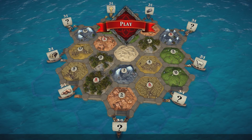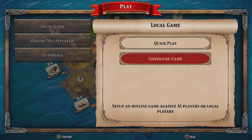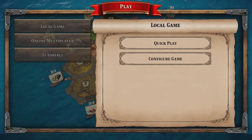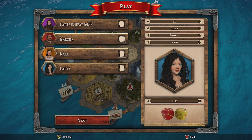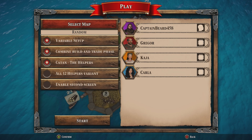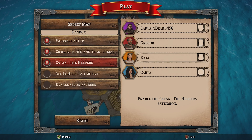Here we are in the main menu. For the purpose of this game we're going to play against the AI, because whenever I try and play against humans online I get absolutely owned — and you are all way better than me, you amazing Catanians out there. So let's play against the AI, which gives me no better chance of being successful because I'm genuinely not that talented at the game. Everything looks pretty normal in the initial setup phase. When you move on to the next screen things start to look a little bit different — you can see variable setup is on, and we've got two new options: The Helpers and The Helpers Variant.